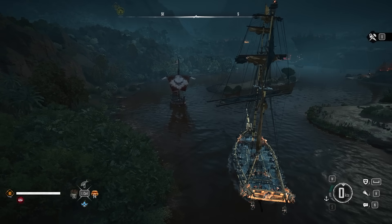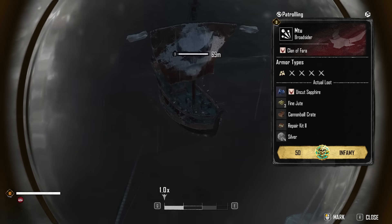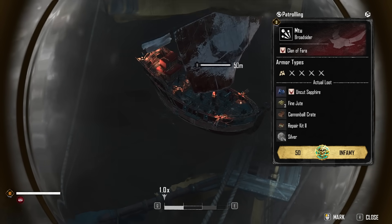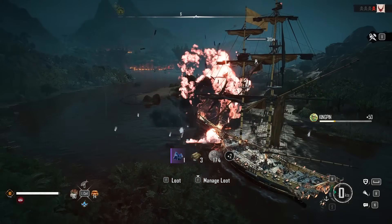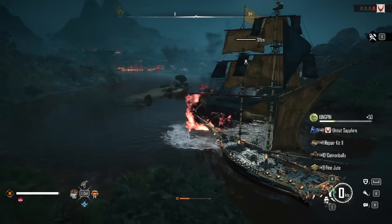When you see ships on a trade route, you can use your Spyglass option — for me it's R. If you look at the ship you can actually see their loot — it has three fine jutes, which is what we need. Go ahead and sink it and you get the loot exactly as the Spyglass showed. That's how you get the fine jute — you will have to just defeat some of these ships.